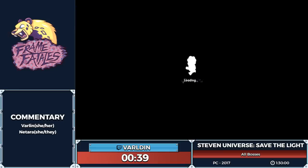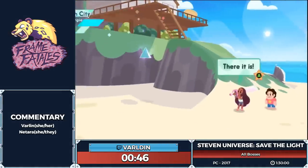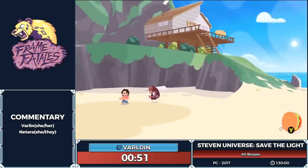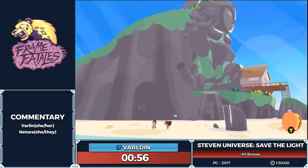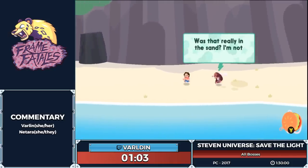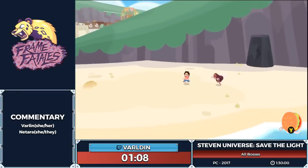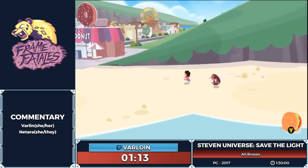Steven happens to be the slowest person that can join your party. However, I can't switch over to anyone else right now out of combat. All your characters can do different things, and Steven's happens to be rolling. There are certain points where rolling with Steven will actually be faster than moving with a different character, so there are a couple of times I may switch over to Steven and do a roll for a little time save. One of the things his roll can do is uncover things buried in sand and snow.